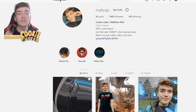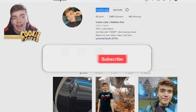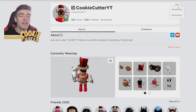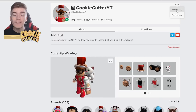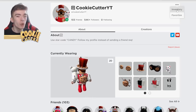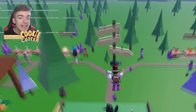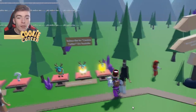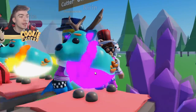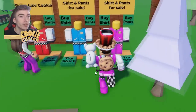Before this video ends, be sure to follow me on Instagram — my username is at MattyAJP. If you want to follow my Roblox profile, click the three little dots and press follow. I don't accept friend requests, but followers get to join my games when I'm online since I have it set to followers only. People who follow me get a sneak peek at the game I'm developing and can be featured in videos where I show secret things about the mythical egg.